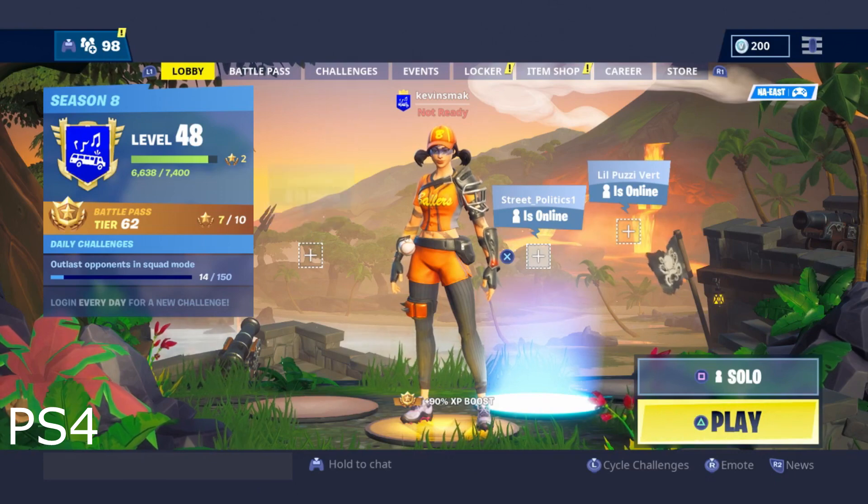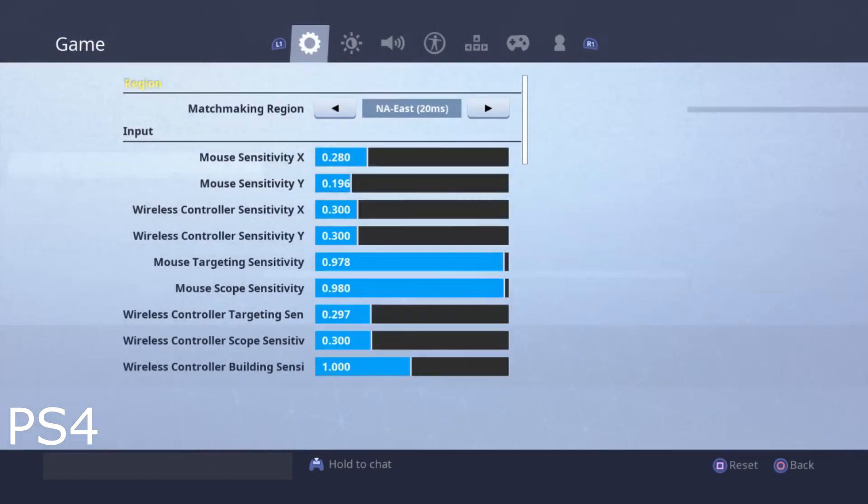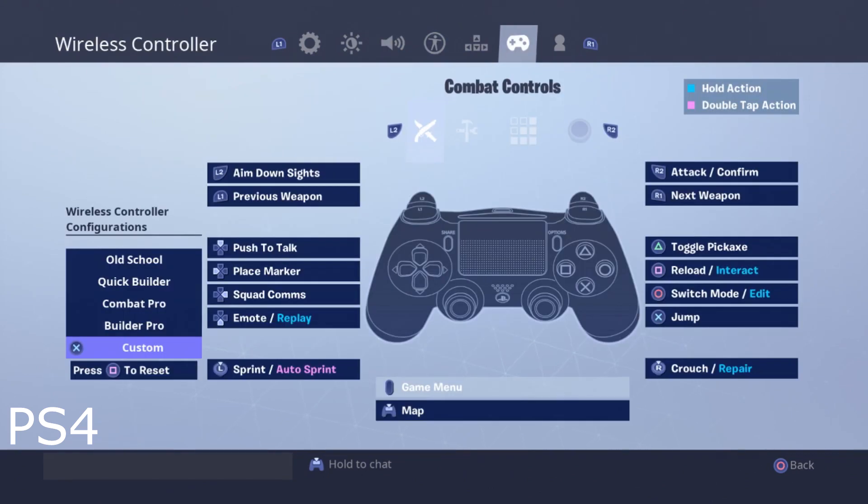For PS4, first go ahead and choose the options button on the controller — it's in the top right corner. Hit X to get into the settings. Once in settings, go over to the controller tab and hit R1 on the top right with your index finger until you're on top of the controller section.